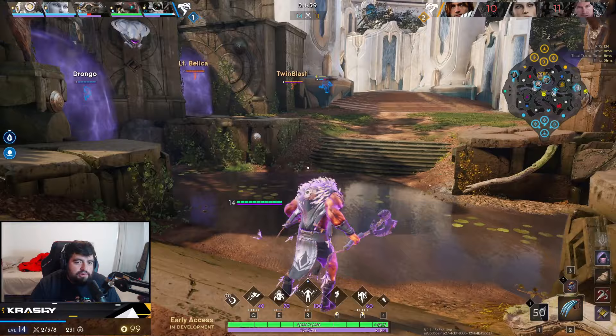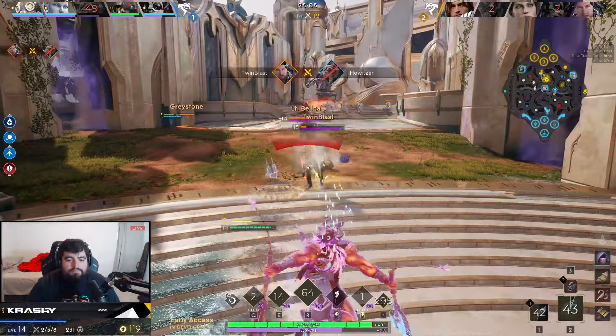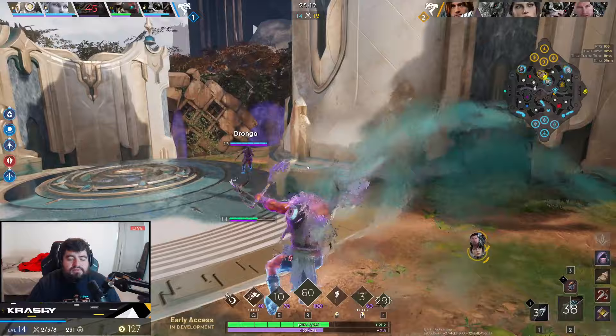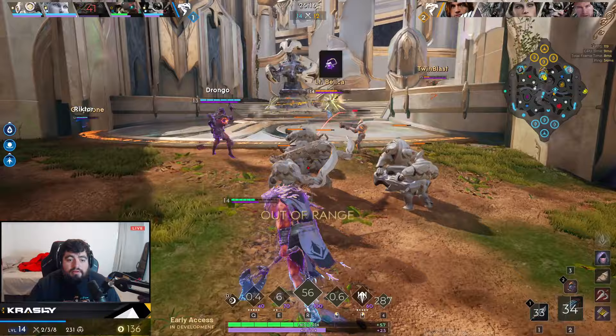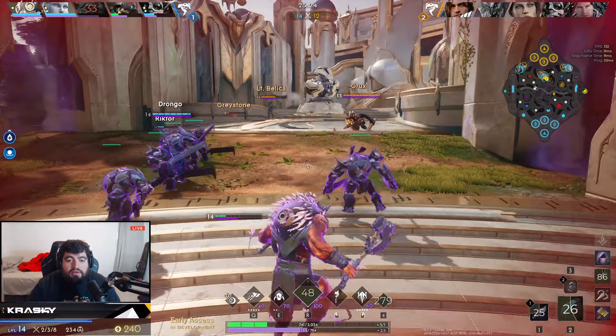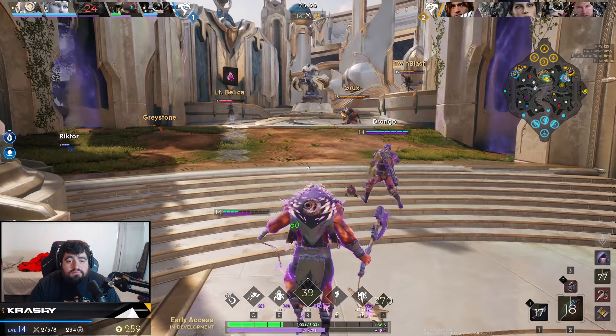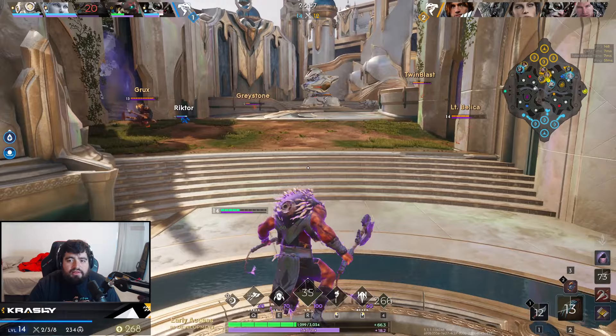That's a bad pick there — that kind of crushes a lot of our push. We'll still be able to push, but not a good time to lose them. Belica is just such a broken hero. I have to play for my health regen. Let the other lanes push. Prime does give health regen, so we just have to let the health regen kick in.